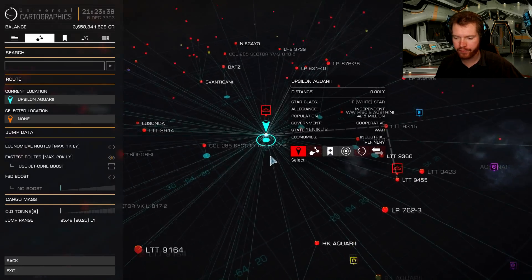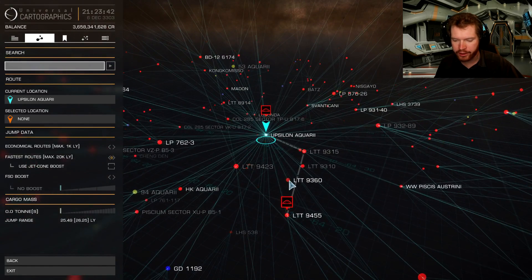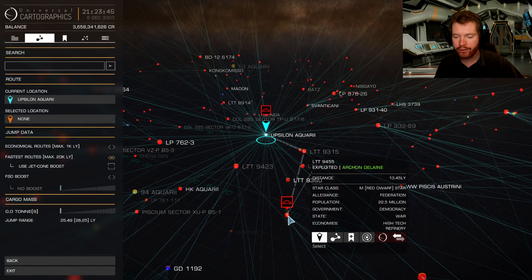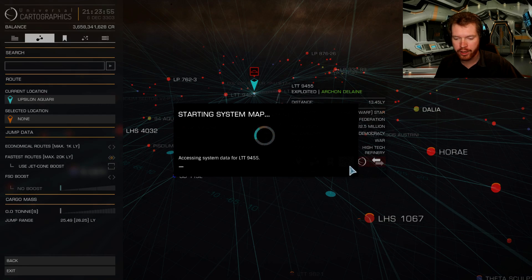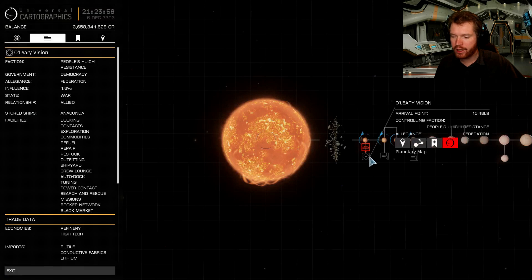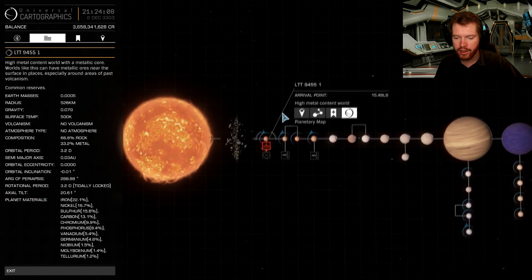If we open up the galaxy map — our destination is right here, LTT 9360 — but you could also pick up quite a few missions in LTT 9455. This system in particular is very good for picking up missions. Not only does the system have a single station here very close to the star with a large landing pad, it has two smalls as well, very similar in this regard to the other system.